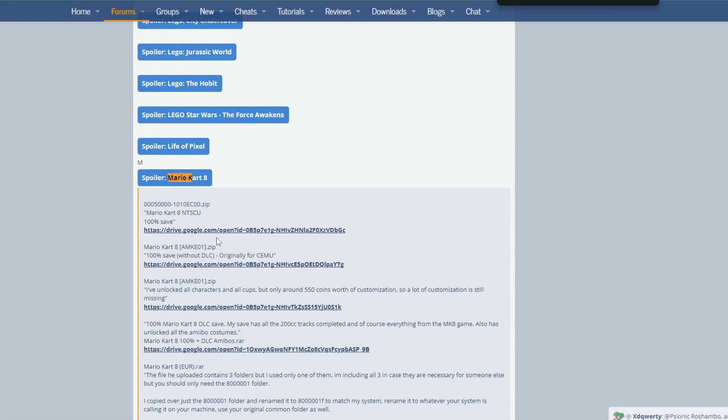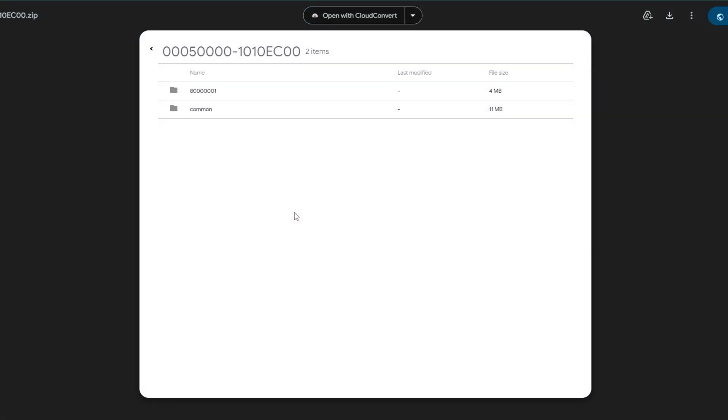I'm just going to run it as vanilla. So we ran into an issue — this is good because I can show you firsthand how to fix this. If you load your game and all you get is a black screen, if you listen you can still hear Mario Kart 8. This can be for multiple reasons: it could be that we just need to wipe it and redo the process, or we need to grab a different 100% save file. Turn off your Wii U — I'm going to use the one at the top of the list. I'll download it and meet you back in SaveMii, and we'll try again.